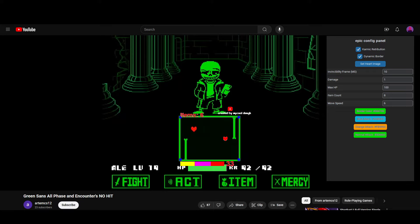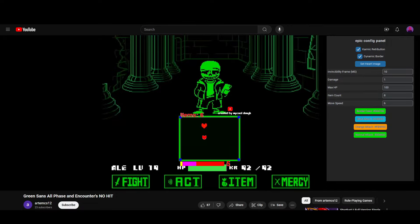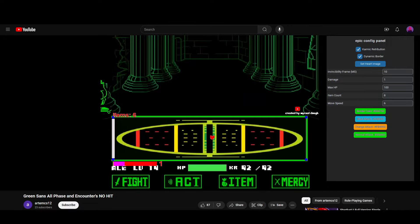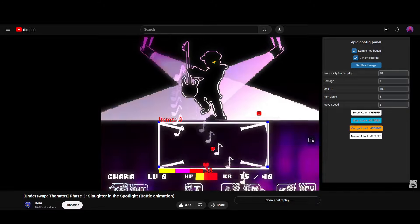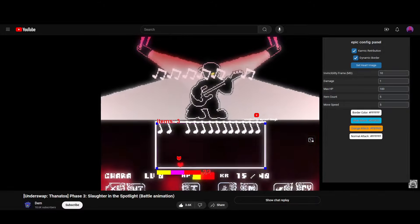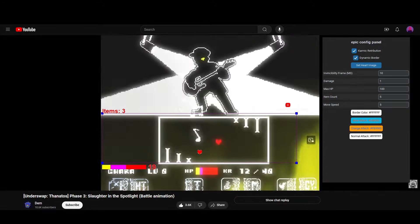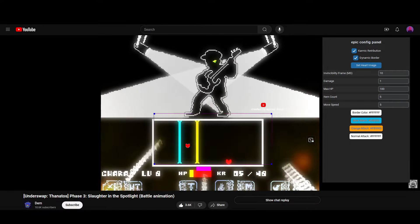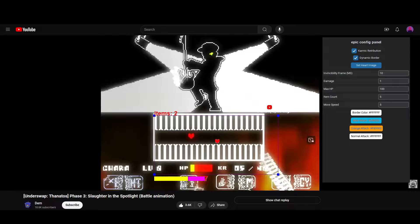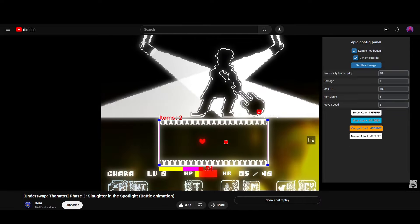I plan on releasing a lot more content in the future, such as the yellow soul, green soul, orange soul, the ability for the dynamic box to track rotating boxes — which most Undertale fan games have — as well as AI to change hard color, because currently you need to click either 1 or 2 on your keyboard to change from red to blue soul color. Other features include the touchpoint system from Deltarune, which requires you to touch or be near other attacks in order to gain healing back.